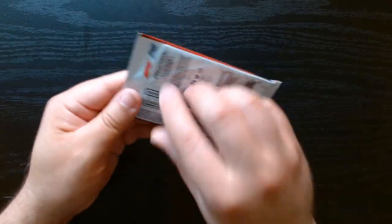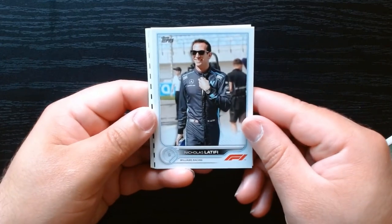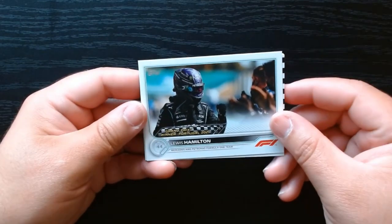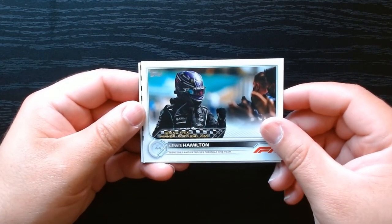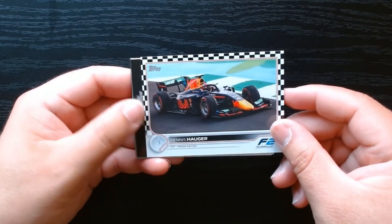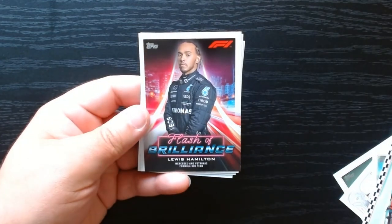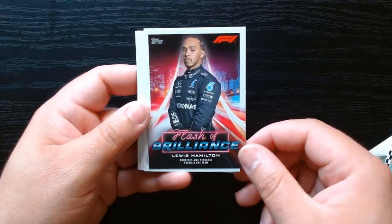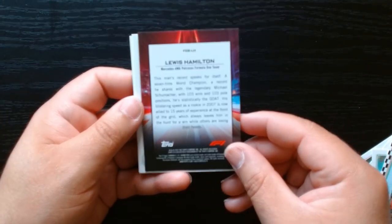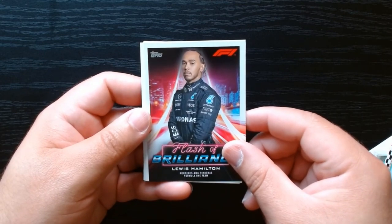Third pack, let's go. There's our first one — Esteban Ocon. Nicholas Latifi of Formula One. I wonder how the numbered cards look. Lewis Hamilton — okay, we want to see Lewis Hamilton, hopefully with some color and a number on the card, but we'll take this to start. We got a checkered board but this time with the vehicle — Dennis Auger of F2. We got something different — a new insert. We got a Flash of Brilliance of Lewis Hamilton. Nice. These are fairly common inserts, but every time you can see Lewis, we will take him. Lewis Hamilton of Mercedes AMG Petronas Formula One team.